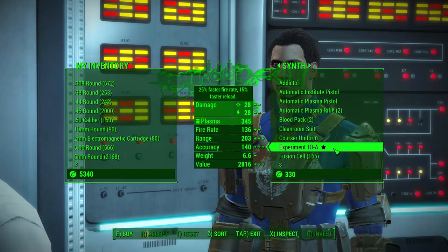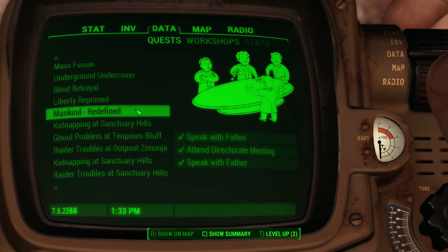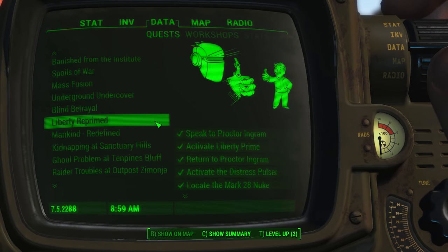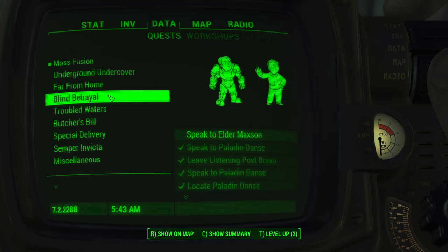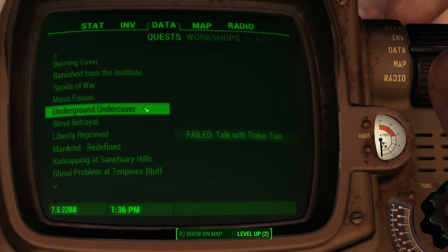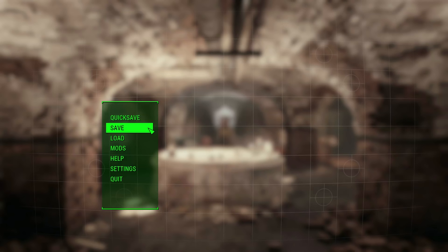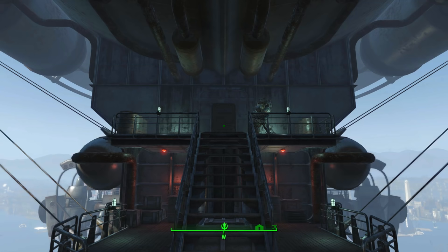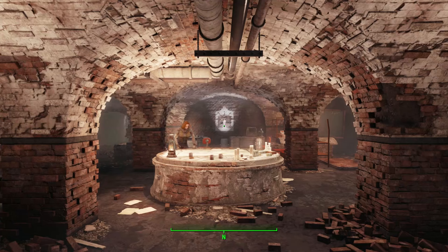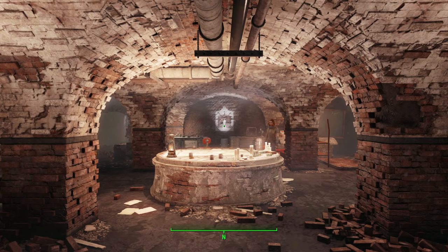I also recommend checking the armor and weapons vendor for any items you'd like to purchase. At this point, I've completed Institute main quests up to Mankind Redefined, Railroad main quests up to Tradecraft, and for the Brotherhood, main quests up to Liberty Reprimed. In addition, I've also received Blind Betrayal, but for reasons I will mention later, I haven't yet completed it. I've also received Underground Undercover, which I won't touch and will eventually be failed in order to receive Burning Cover. This is when I also recommend making a save file, as this is the latest point in the game at which all factions will remain at peace — providing a convenient method of going back to explore different outcomes with a different faction.